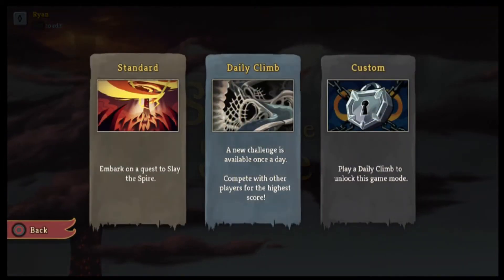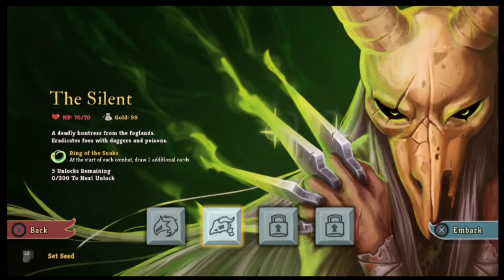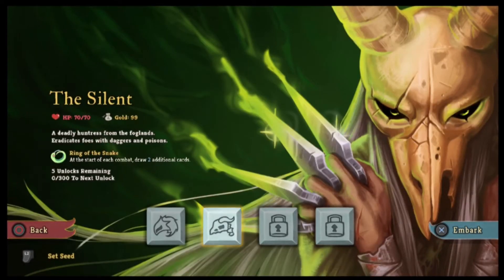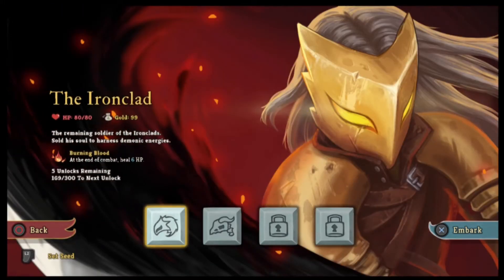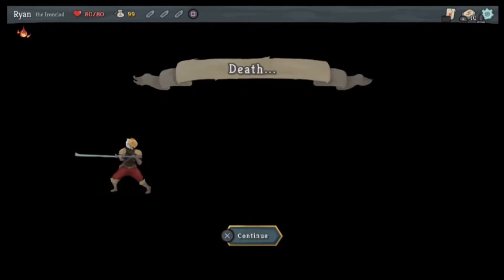Oh, I could do the daily climb now — standard Ironclad, The Silent. The start of each combat draw two additional cards — a deadly huntress from the foglands eradicates foes with daggers and poisons. I want to go back and do the Ironclad — we're gonna abandon the run, even though there's a giant whale.